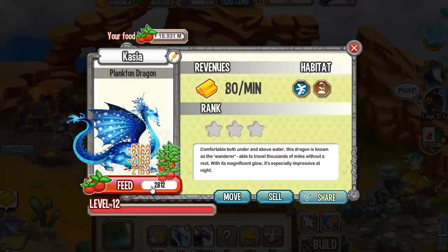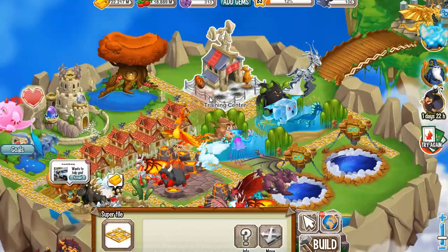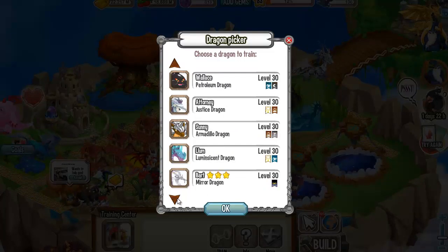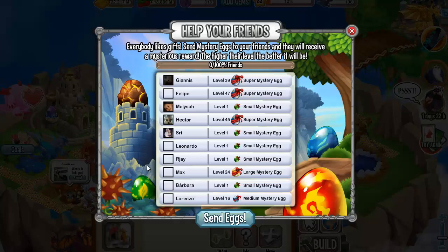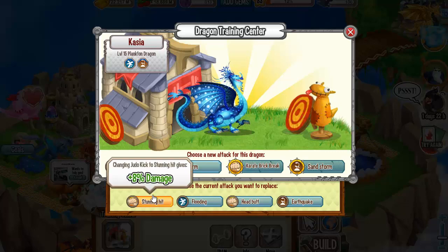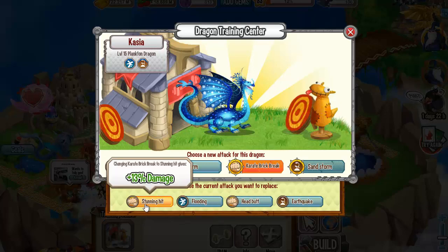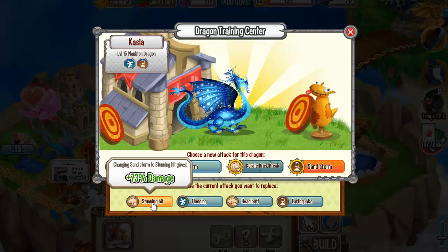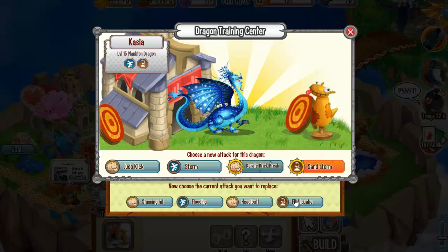Now let's train him to level 15 and see what attacks we can train him with. For that we are going to the training center right here and select the plankton dragon. We can train this dragon with the judo kick attack, the storm attack, the karate brick break, and the sandstorm. The sandstorm is the most powerful attack you can train this dragon with.